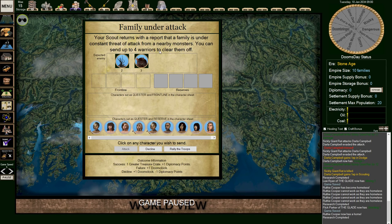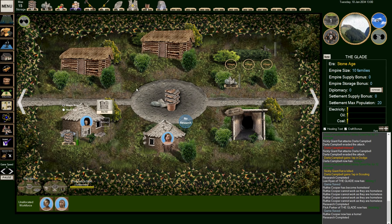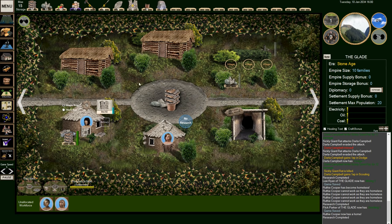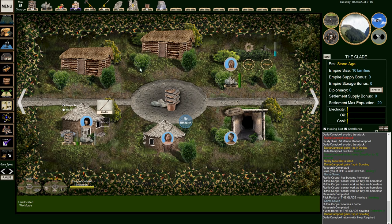There's a family under attack — I missed this completely. A scout returns with a report that a family is under attack from nearby monsters: three rats and two Vinlings. Up to four warriors can go clear them off. Let's do it! Make me another armor, another shield, another spear. We're going to get someone out there. And I will stop forgetting to give Taliyah her bucket so she can pick berries a little bit faster.